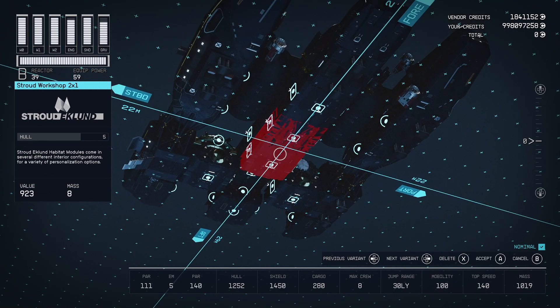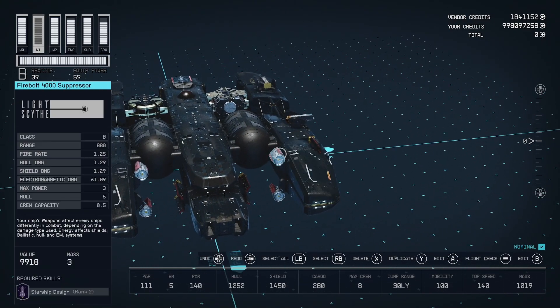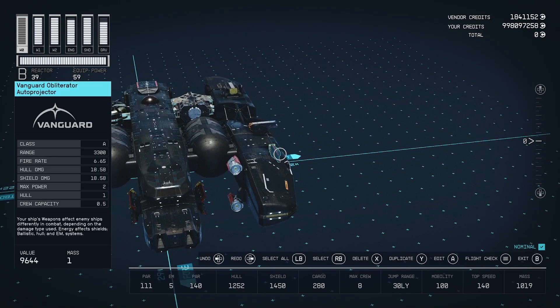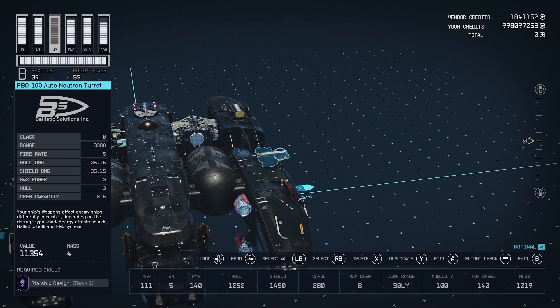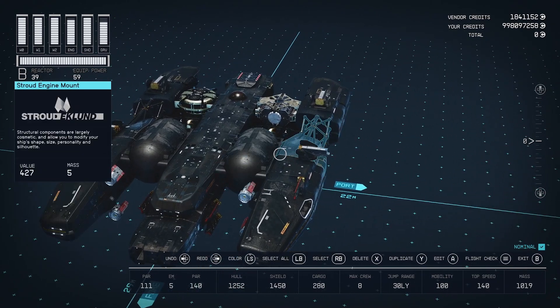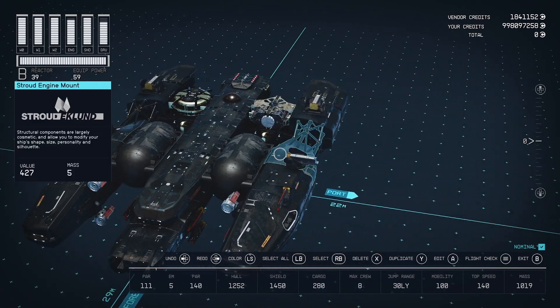Let's change that to a workshop — I'd rather have a workshop than a science lab. So then we have four of these Firebolt 4000 suppressors. Then we have my favorite, the Vanguard Obliterator Auto Projectors — they are Class A and you can have six of them. And then not my normal turrets I use because they are Class C, so these are some PVO-100 Auto Neutron turrets. It was the best turret that wasn't ballistics that seemed to be confined.